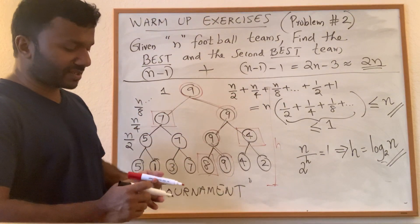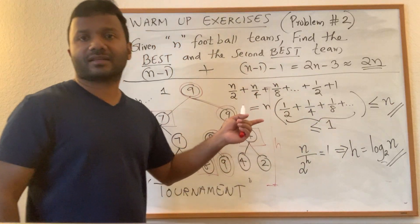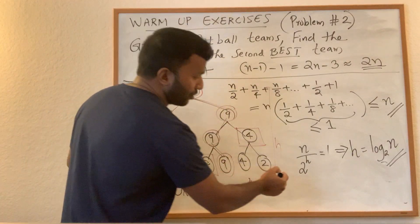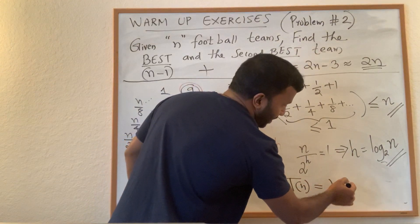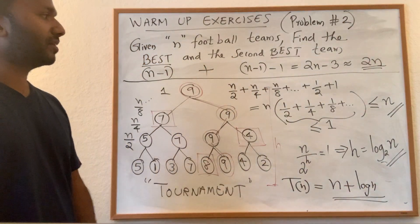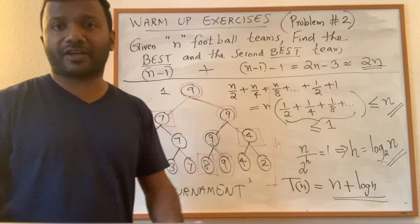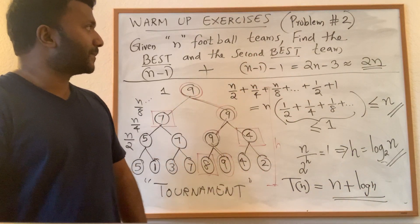So we can find the second best team by making these log n candidates play, which takes log n minus one games. That means the total number of games is n plus log n, which is much better than two n. We essentially replaced the second n with log n.